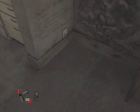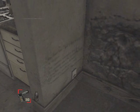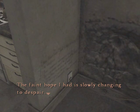Looks like a message — looks like you've used an ice pick or something. 'The faint hope I had is slowly changing to despair. I've somehow managed to tunnel this far, but no matter what I do, I can't get any farther. The hallway, the windows, the walls — it feels like this room is stuck in another dimension. Eileen never noticed.' Who the hell wrote that? Like, me? Don't tell me it's happened to someone else in the same room.